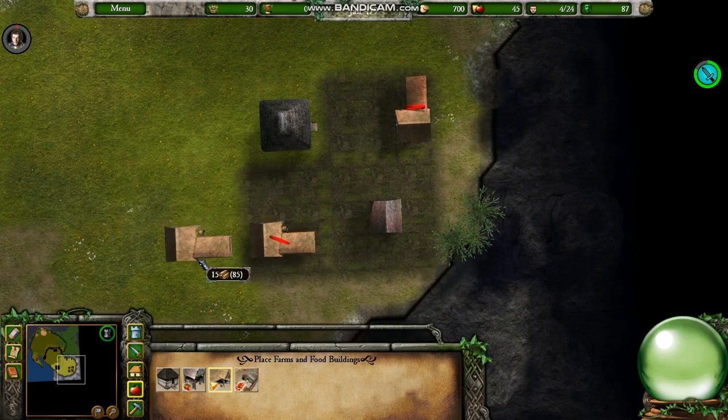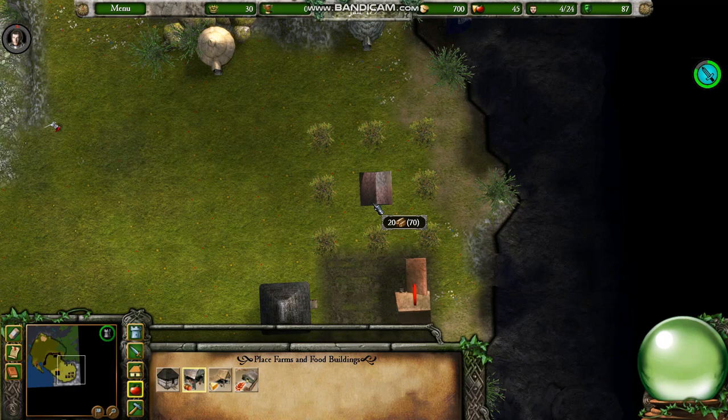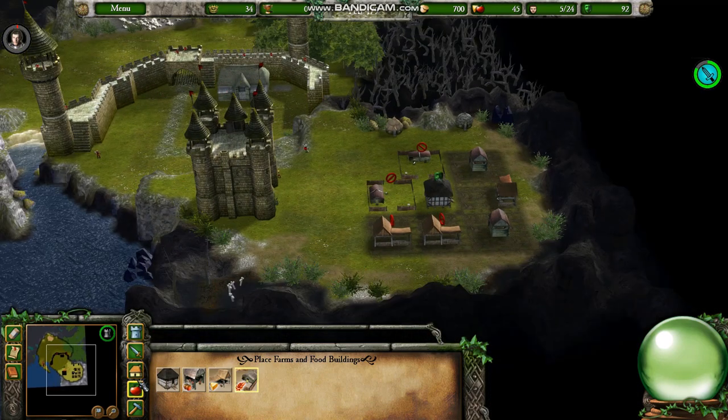If you usually only build one type of farm, I would recommend building at least two types so that you can begin accumulating armor. I set the game speed to the slowest possible for the beginning, because the proper placement of buildings is critical at the start of this mission.